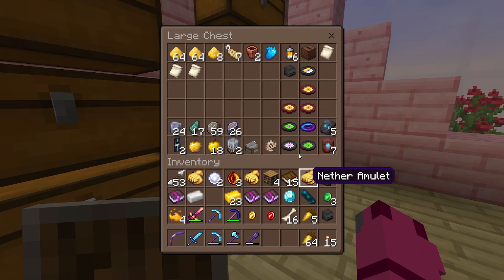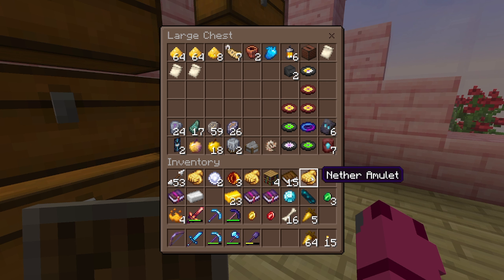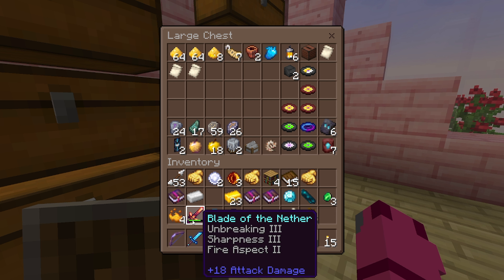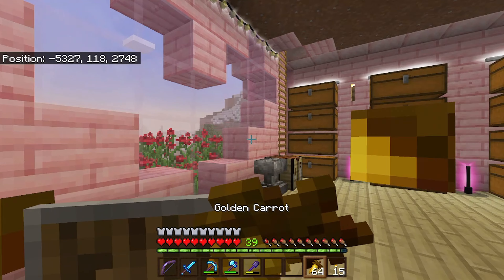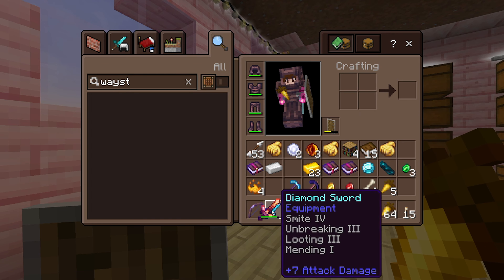And you're probably wondering, Bubbles, what is this? We've got another Wither Skeleton Skull - we've got two now. And finally, we've got a Blade of the Nether. Yes, it was originally plus 15 attack damage, and then I went ahead and enchanted it - take a look at the results. We got Looting three, Sharpness three, and Fire Aspect two. We are triple balling today with our good loot!